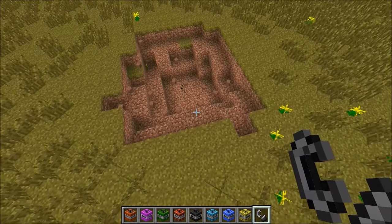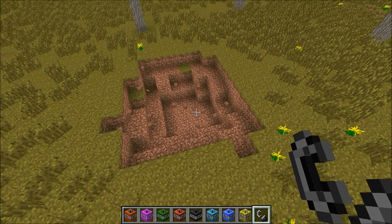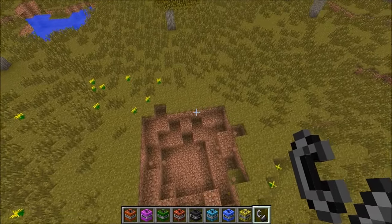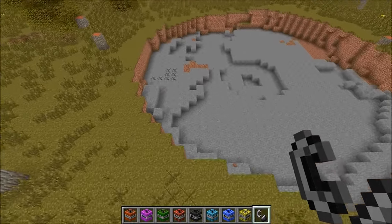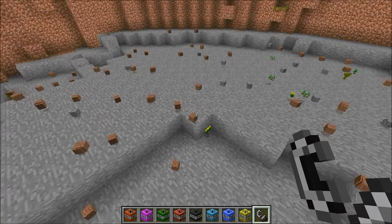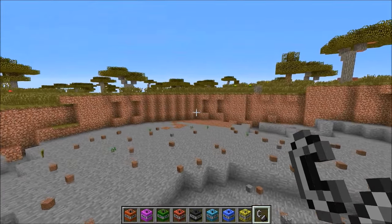One thing I've noticed about this mod is sometimes the explosions take a few seconds. It doesn't lag either — it'll just stop for like 20 seconds. Wow, that was pretty awesome actually. It made like a giant circle. You can see it's pretty long, not like the deepest hole in the world. Most of the blocks are down here. So this one is just the Large TNT, guys — there is much stronger stuff.